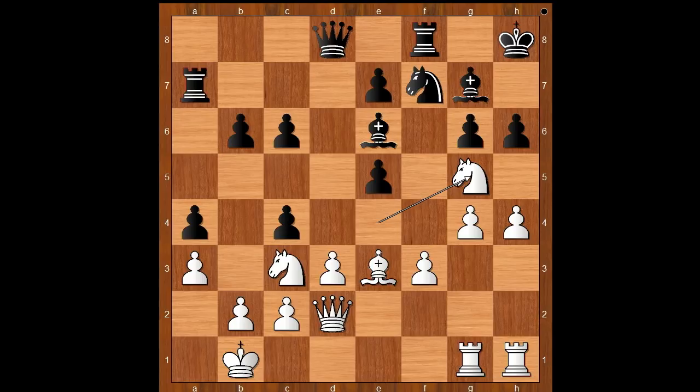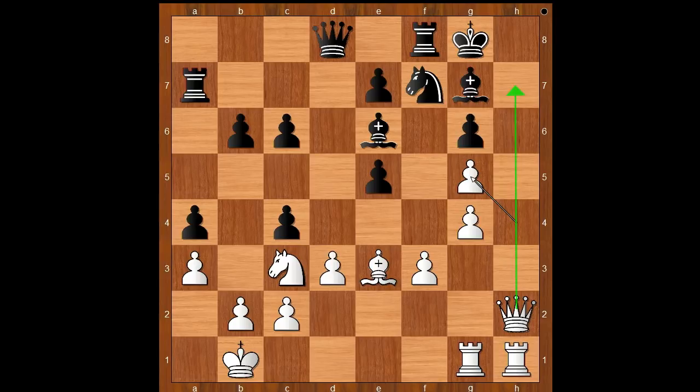And there is no forced win for white. H takes on g5. Perhaps h takes on g5 was expected. Queen to h2 was played — this lady is full of surprises. King to g8, h takes on g5, threatening check, mate. But now knight to h8, making room for the black king to escape.